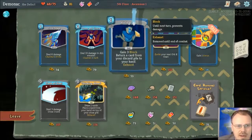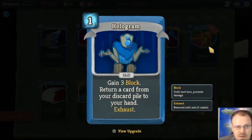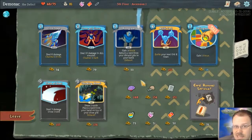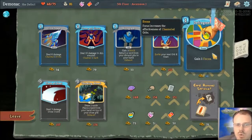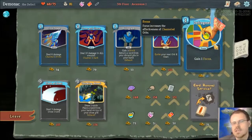Gain three block. Return a card from your discard pile to your hand — I really like that, although I wish I had more energy. Being able to take a card from your discard pile and put it in your hand is fantastic. This is gain one focus — or two focus. Focus is a new ability like strength and dexterity. Focus is basically spell damage for your orbs.